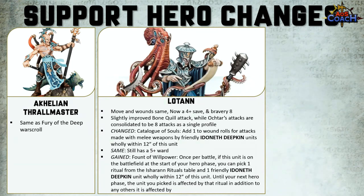In the past, Lotan was there for lols, but now it's actually got some interesting rules. The move and wounds are still the same, although the save is now 4+ and bravery is 8. The Bone Quill attack has slightly improved, and Okta's attacks are consolidated into a flat 8 attacks under a single profile. The Catalogue of Souls has changed — it now adds 1 to wound rolls for attacks made by melee weapons by friendly IDK units wholly within 12 inches of this unit, which is a strong buff considering how hard it is to get wound roll buffs. Lotan also still has a 5+ ward save.